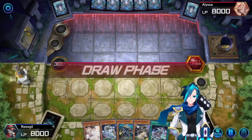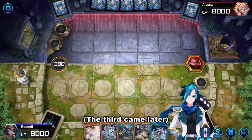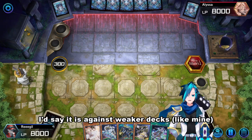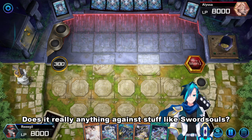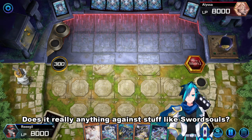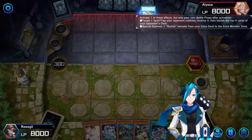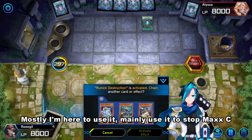This is weird. I added two Ash Blossoms and I'm drawing Ash every turn now. Is it particularly useful? I'd say it is against weaker decks. Does it really do anything against stuff like Sword Souls? I don't think so. But mostly I'm here to use it — I mainly use it to stop Maxi.